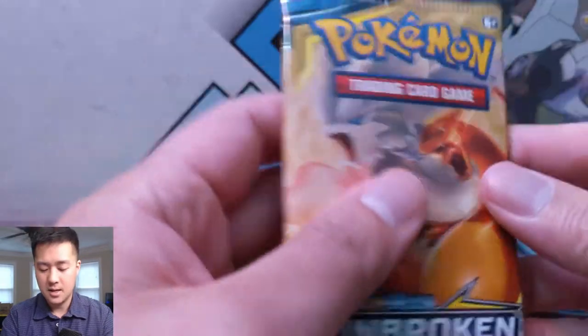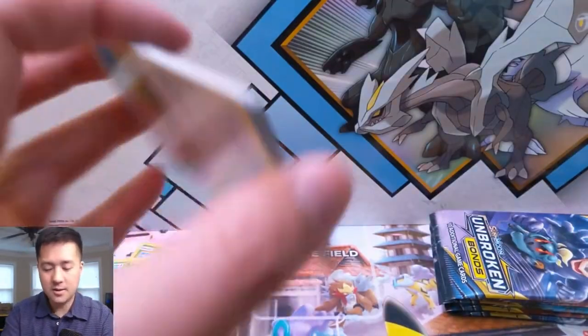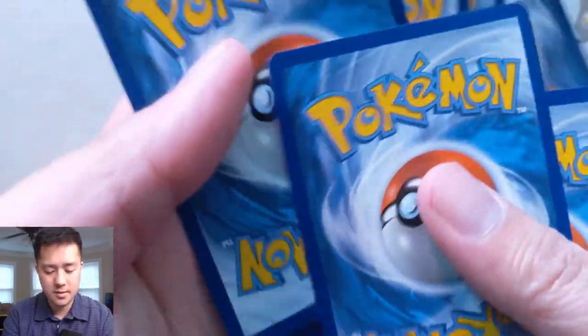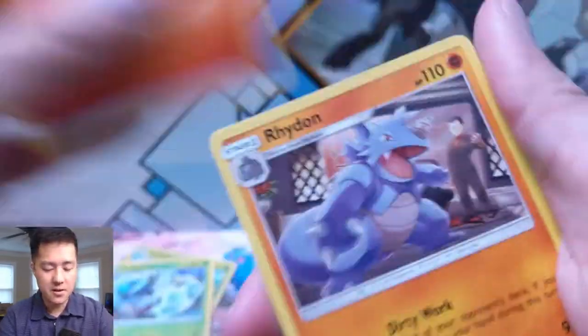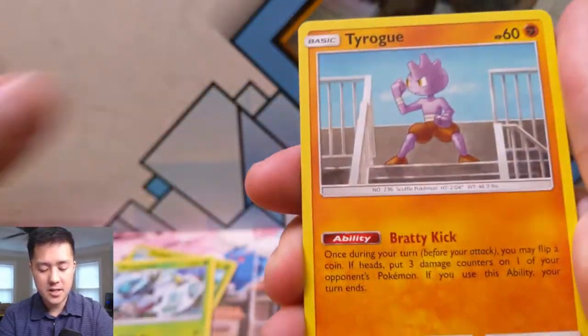Rushing Ram Charizard, can we get that? That's the big question — it's definitely the one we're hunting right now. Let's see: fire energy, Green's Exploration, Tyrogue, Lickitung.